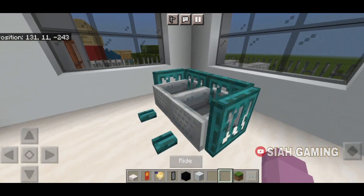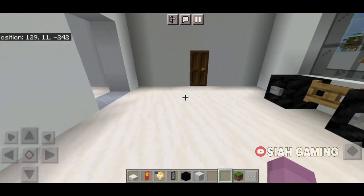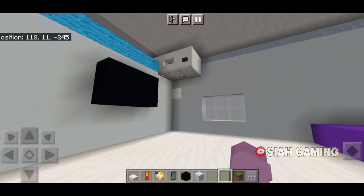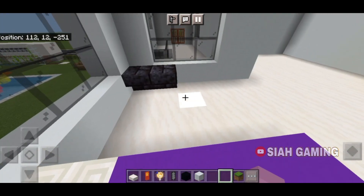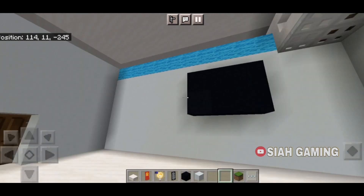And then some rideable chairs — or sit-able. And then right here is the blue room with a purple bed, and then another turned-off TV.